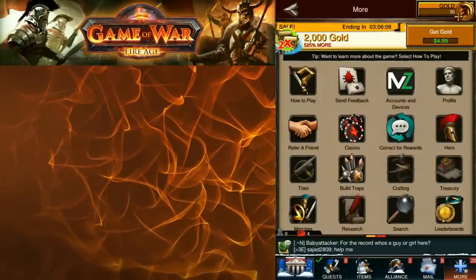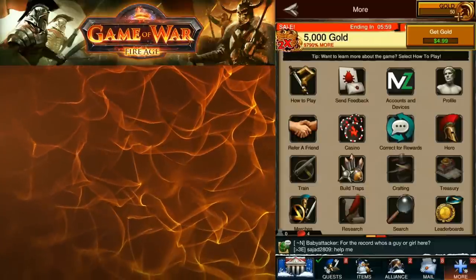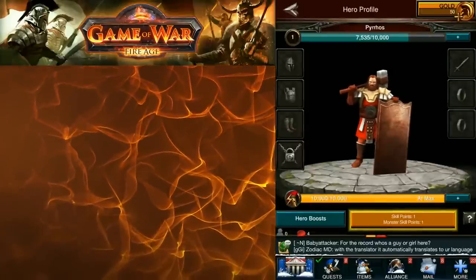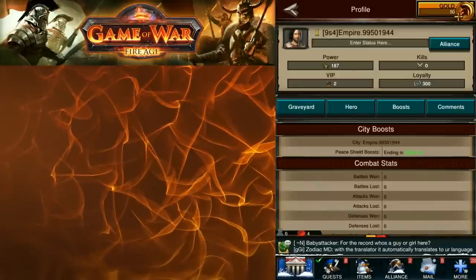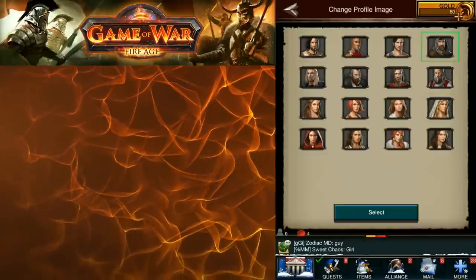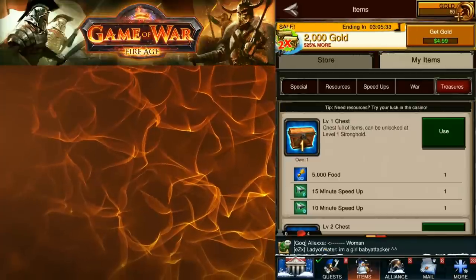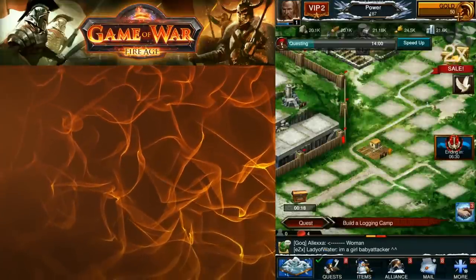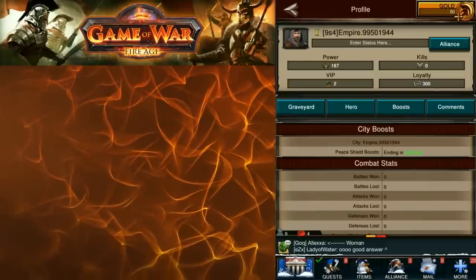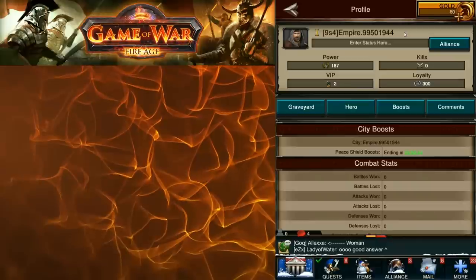Account setup — done. Next thing you might want to do is some customization. You may notice your hero is some ugly guy and you might not like your avatar, which is right here. We can go ahead and change our profile image — I'm going to be the hooded guy. Then see the Empire name here; to change that, click on the Power section up at the top. Alliances generally want you to change that right away.